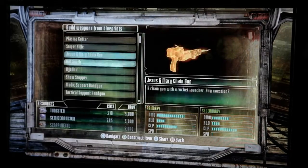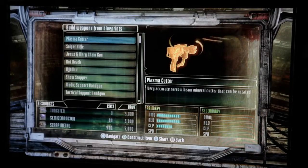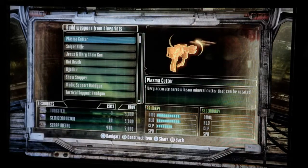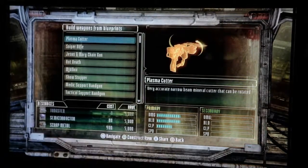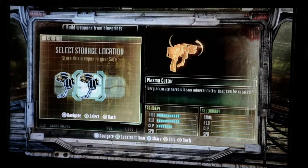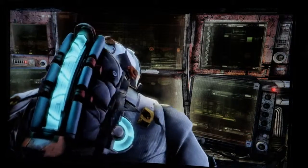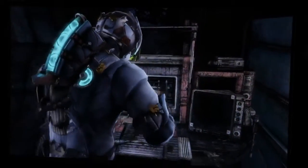Blueprints are schematics that allow you to build guns in one click. You just go down the list, find the gun you want, and boom, you've got it. So if you wanted to build a plasma cutter, all you really needed is to have the resources to do it, and it looks like I do. So I go — boom — let's build it, and he places it, and now he's building it. And then you step out and you literally have that gun ready.